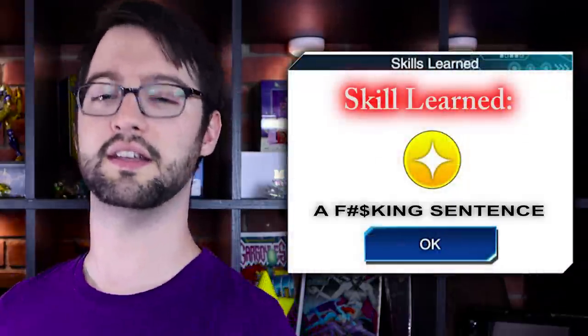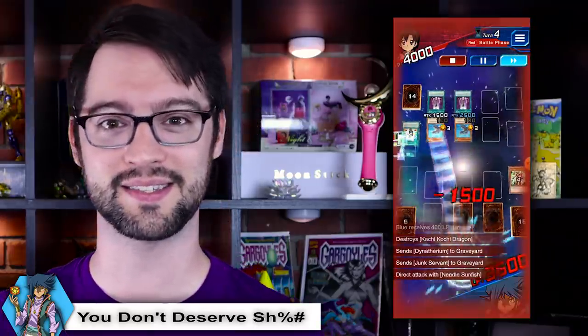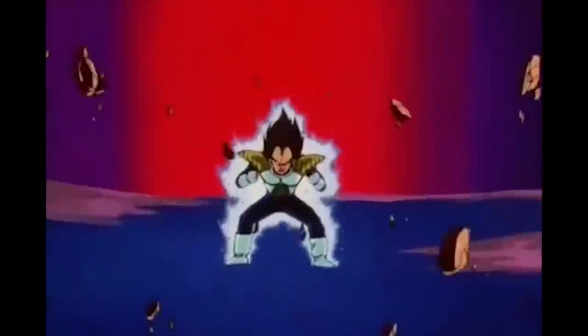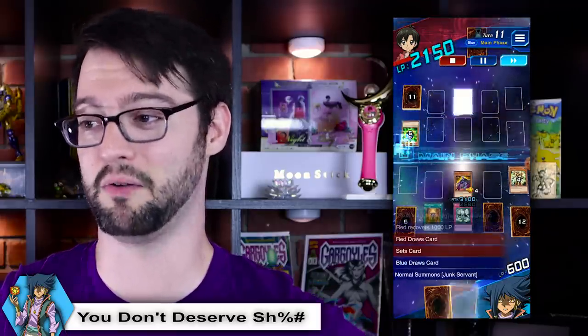We do have a dishonorable mention: You Don't Deserve to Exist in My World. It's a full sentence for a skill name. Choose one monster on the field that's equipped with an opponent's equip spell that gives it a thousand or more additional attack power than its original, and send it to another dimension. The skill's not awful — it allows you basically once per duel free spot removal of an opponent playing Power of the Guardians. But I couldn't pass up a chance to make fun of that 'another dimension' text. Missed opportunity to say the Shadow Realm, Konami.